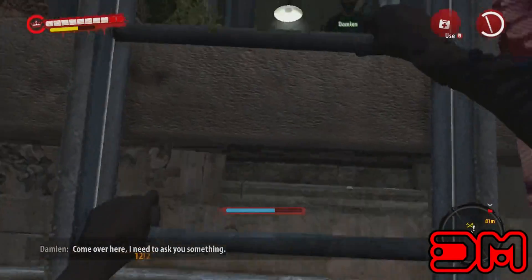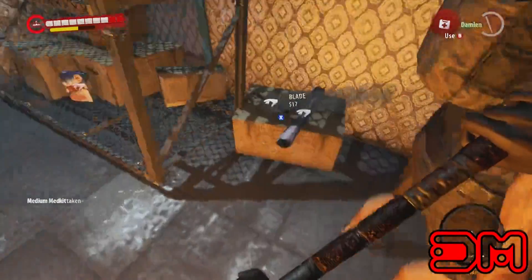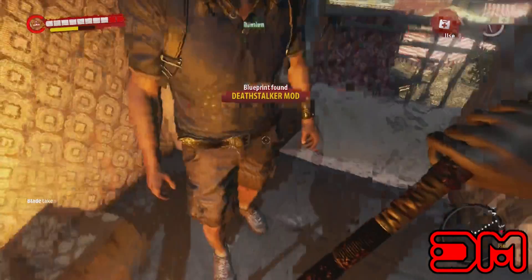What's up everybody, Deathmule here, and today I'm going to show you where to find the Deathstalker mod. To obtain this mod, you will have to proceed through the main mission until you have access to Henderson. The mod is located behind the survivor, Daemon. Here is the location on the map.